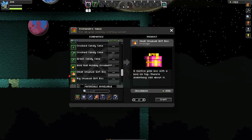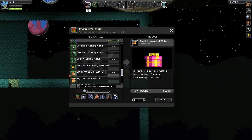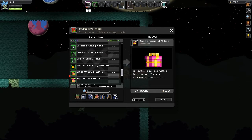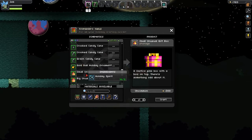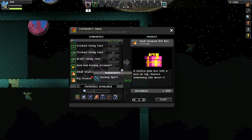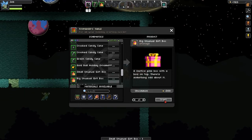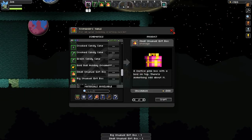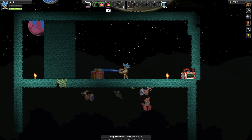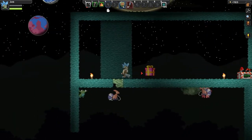Hello everybody, welcome back, Zeb here for another Starbound Christmas tutorial. This one is actually probably one of the best ones and it's very cool. Since I created everything in the Hall of the Spirit I only have 14 left. This is a small unusual gift box and a big unusual gift box. I'm going to show you each one time, then try to get more Hall of the Spirit and break a lot of them. What's different than the other gift boxes is that when you place it down, it's going to start jumping up and down.